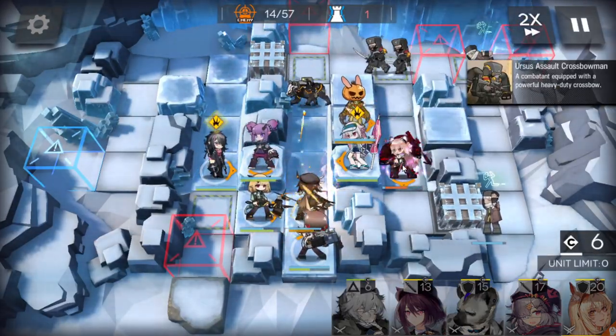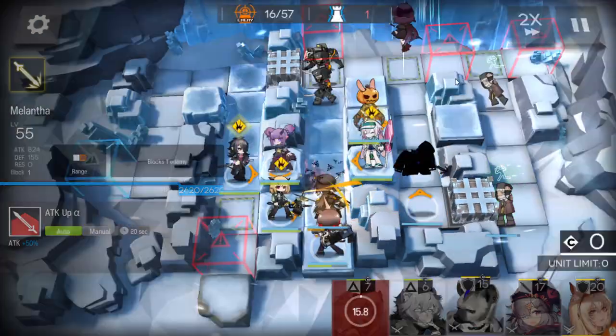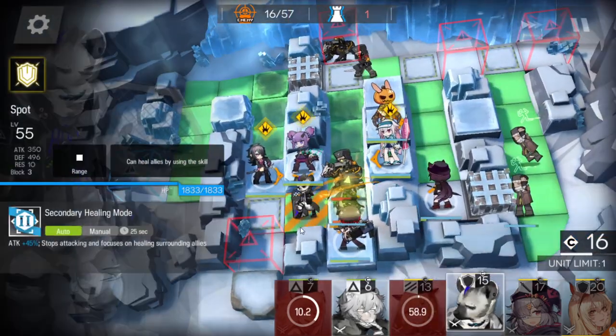Place the AOE caster here and use its skill. After you kill this one, retreat. Deploy the duelist guard here, facing up. Get deployment points, then change the defender slot into the Medic Defender.